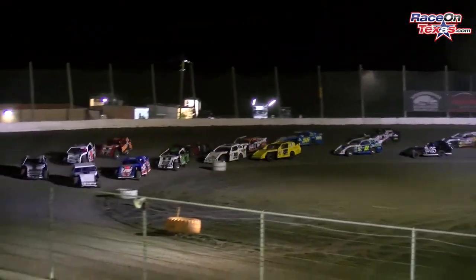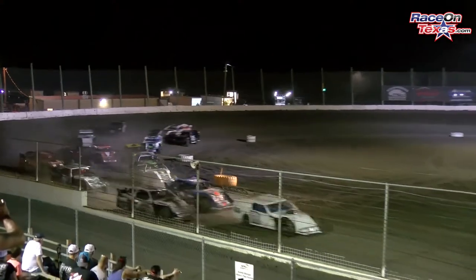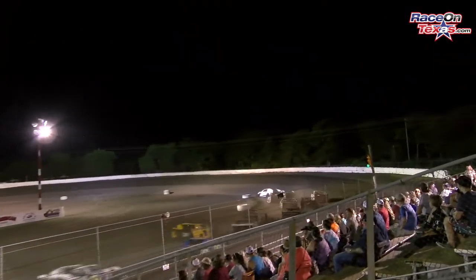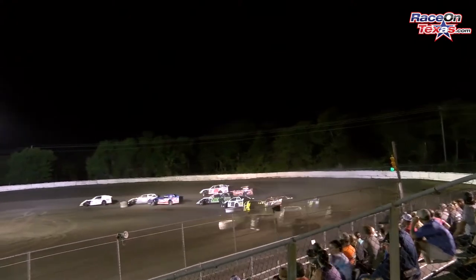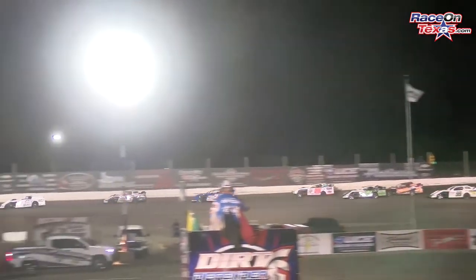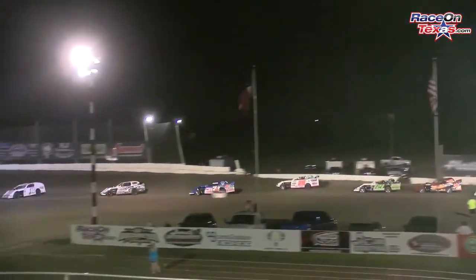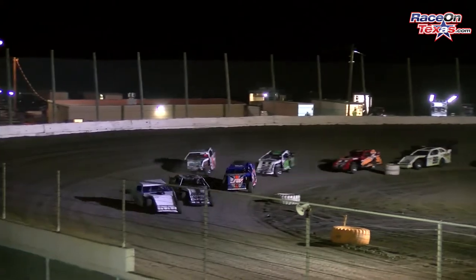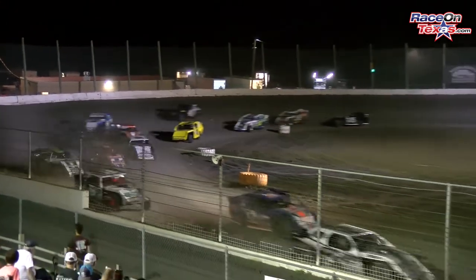Caution lights out. Green flag, we're underway. 18B of Blaine Smith, your leader, getting pressured by the 07G of Bobby Ortega.